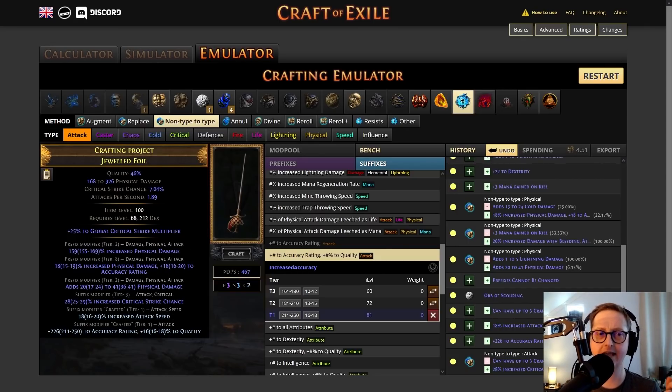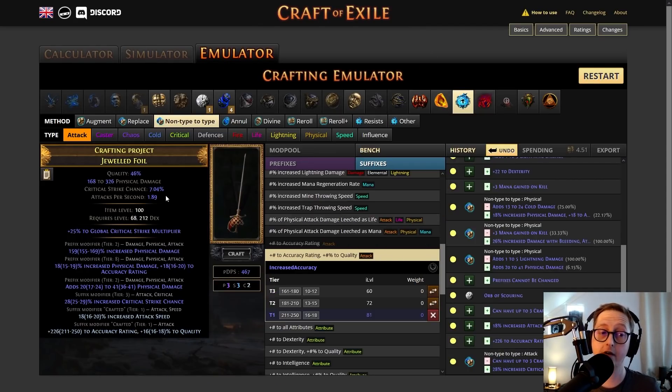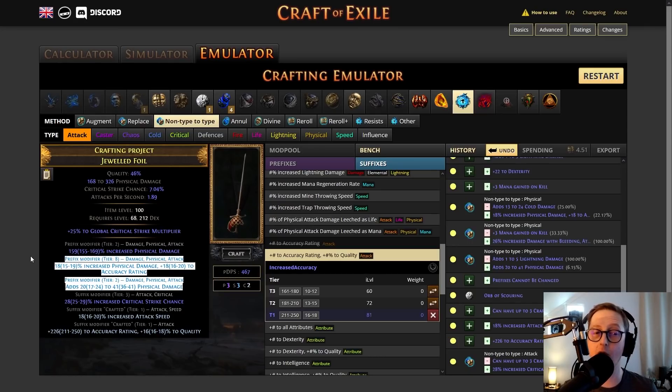I don't know the exact PDPS of this, let me quickly calculate it. This is a 466 PDPS sword with crit chance and crit multi. If you get this in the first week, you're doing great. This was kind of lucky, but I showed you how we could use remove non-type to type to make it even better and end up with something pretty good using harvest. Without harvest, we wouldn't have been able to get rid of that cold and lightning damage — instead, we were able to and ended up with something pretty solid.